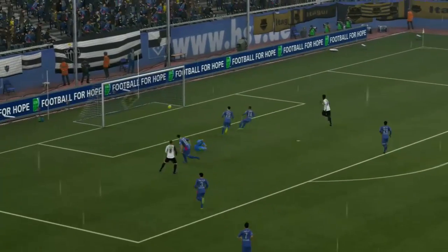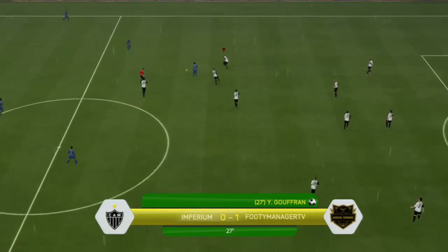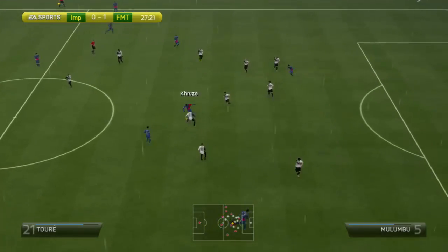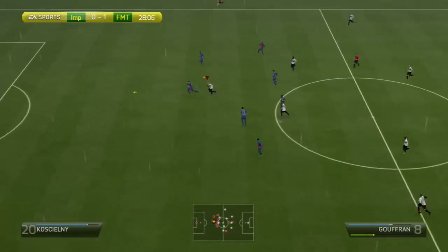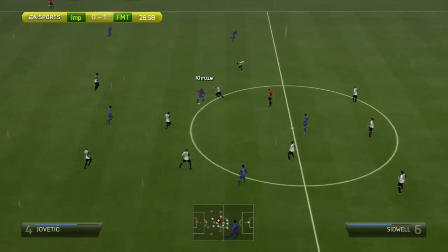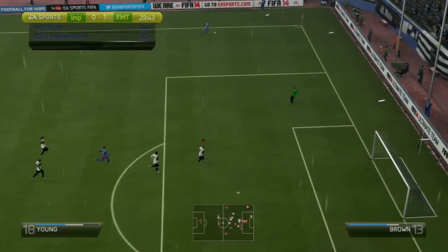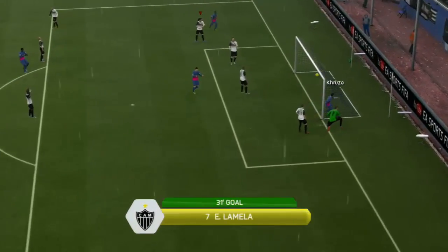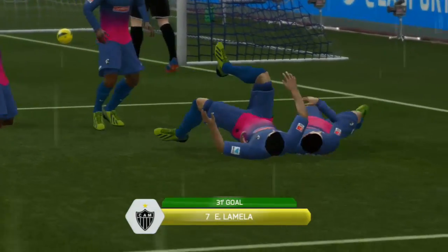It's so easy on the finesse when they bring the goalkeeper up — just do it low to the bottom, low power. You don't need heaps of power on the finesse especially when they rush their keeper up. Interceptions, tackle. Going through to Giggs — try and get to Goufran. The mallet winning the header as well — if there's cross abuse everywhere you should be able to defend that better.